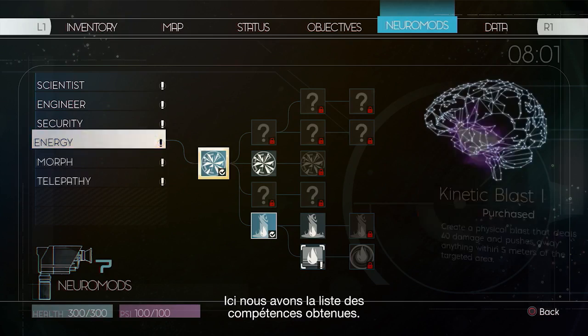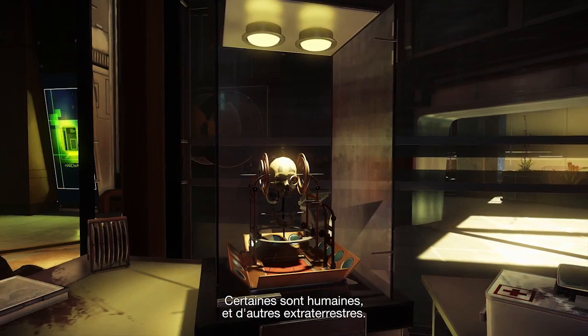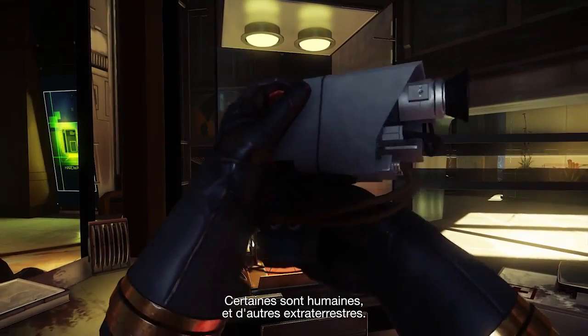You can see the map, status, and inventory. This is the list of abilities that we have. Some of them are human abilities, some of them are alien abilities.